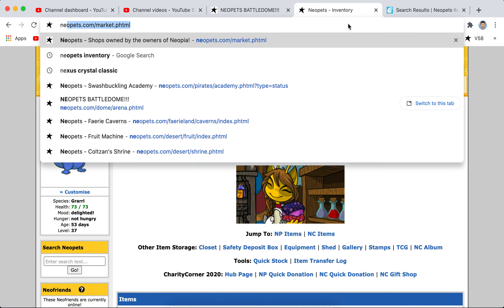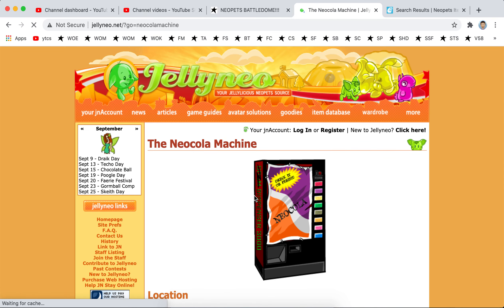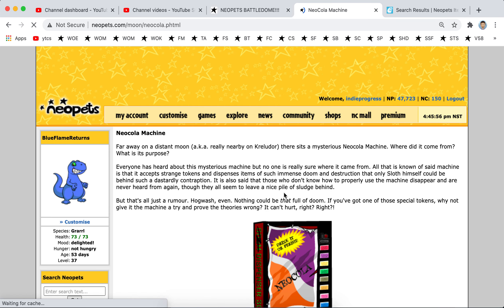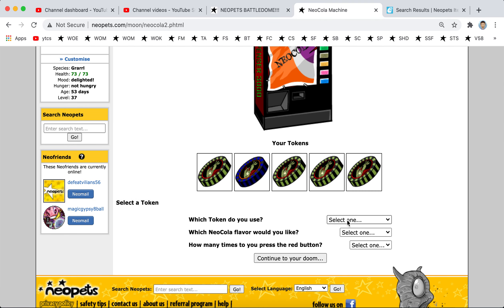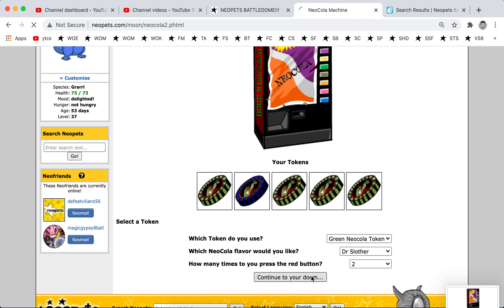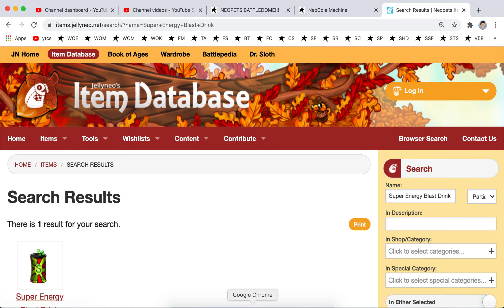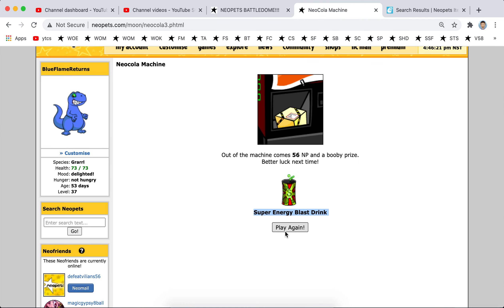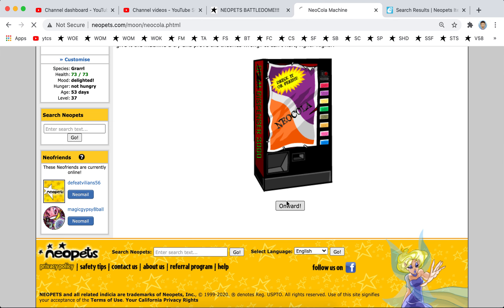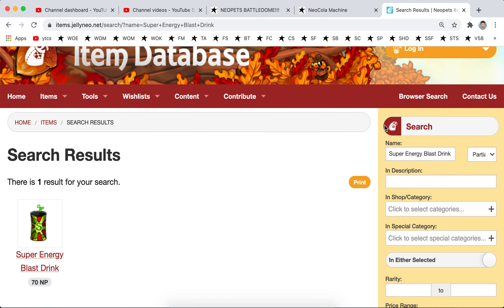All right, let's see if we can win something from the Neocola token machine — I never know where this is, so I just use this link. Krullador, all right, let's take a shot of this before I lose them. Super energy blast strike — booby prize, great, 70 neopoints. This could be a waste of 5,000 neopoints but we're going to try anyway. Apparently what you pick here doesn't really matter — the flavor and how many times.